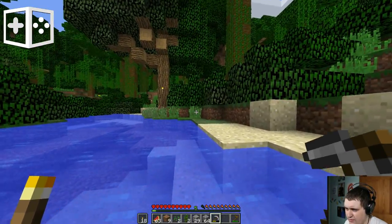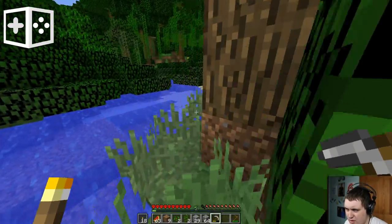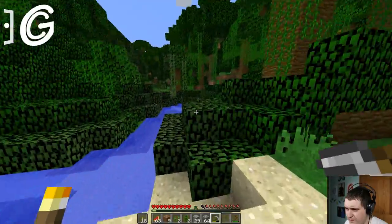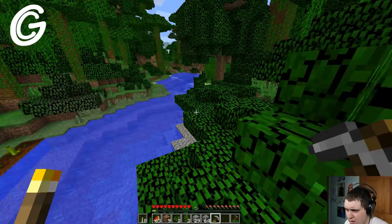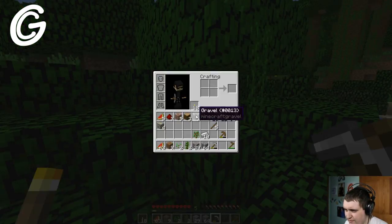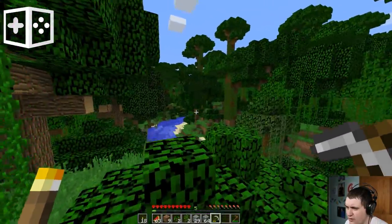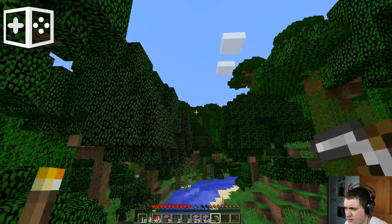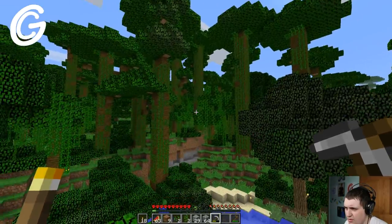Let the grass grow back. I think what I want to do — there's a lot of ground cover tree stuff over here, which is cool. I want kind of a big tree. I want to maybe do like a tree house, because it feels right for a jungle. But it shouldn't be one of these oak trees — it wants to be a big jungle tree.